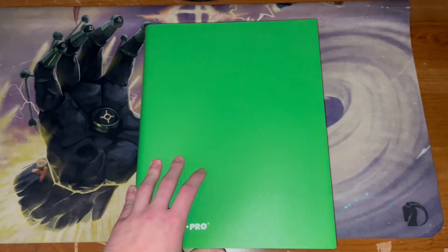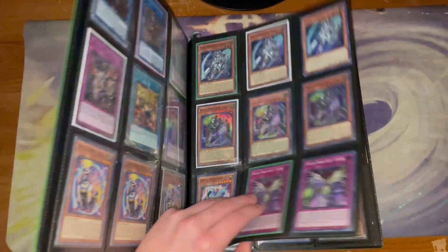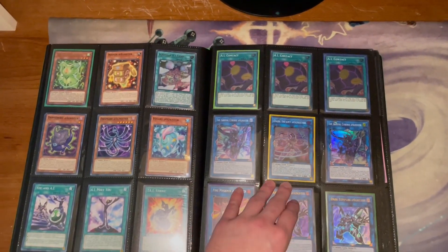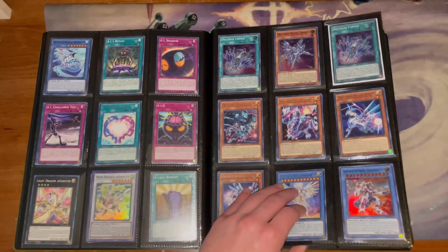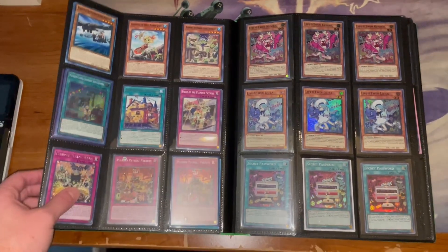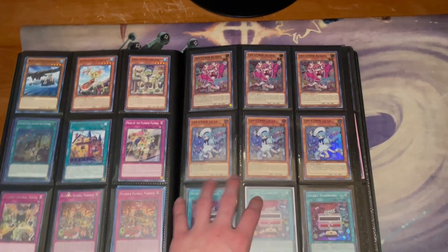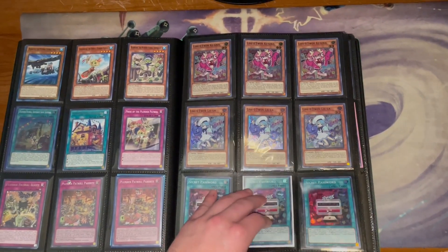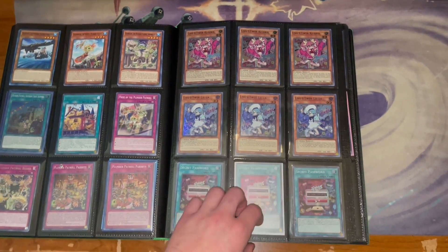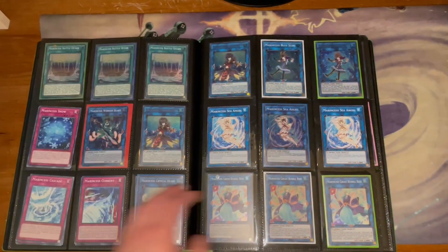I'll show the other binders I have in another update. We've got Tri-Brigade, Virtual World — these obviously all come together. We've got Adamancipator, Triton, and there are multiples of things as well. You've got like two of the Plunder trap here. If you have questions about multiples, just let me know. Live Twins, the rest of the Live Twin stuff, and some Marinessas.